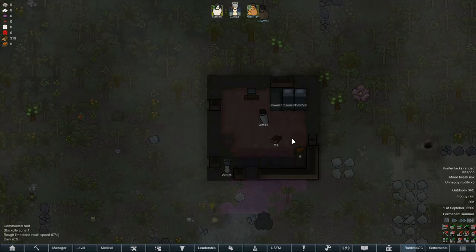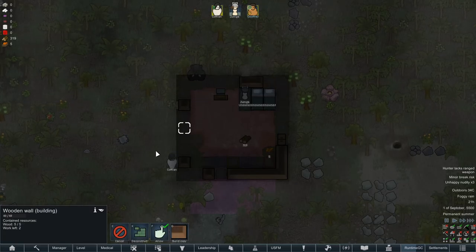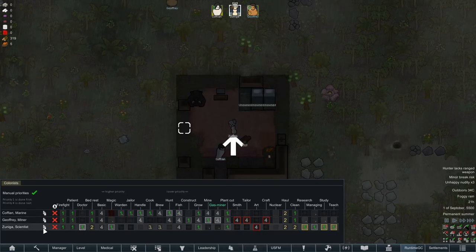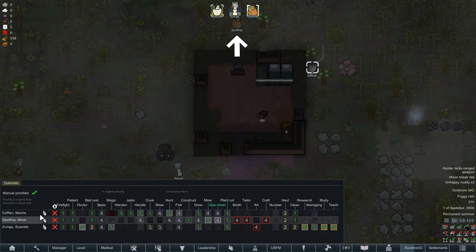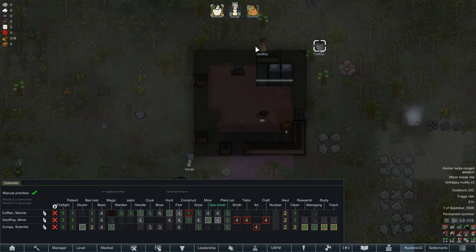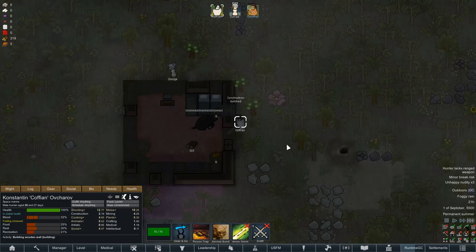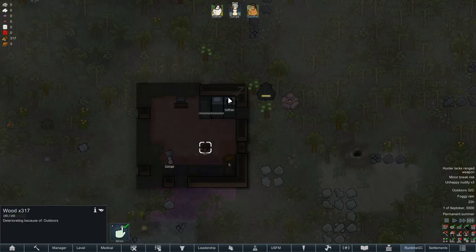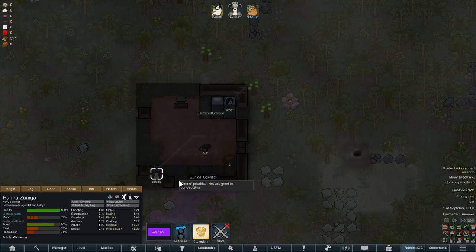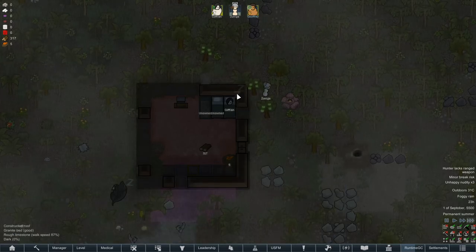Just going to continue to build up the base slowly. Wish you would craft. Construction — hello, two construction for you, zero. You need to start constructing buddy. I know you suck at it but you need to do it. If you botch it, it doesn't matter — we have lots of materials. And he went to sleep. We have some food but not a lot.